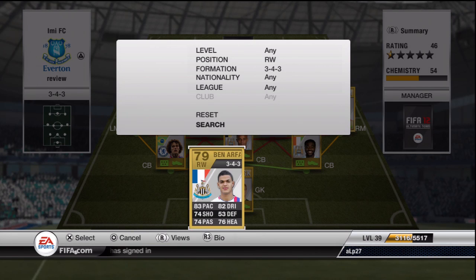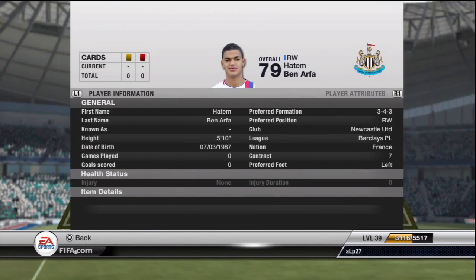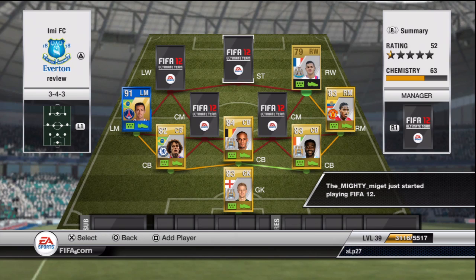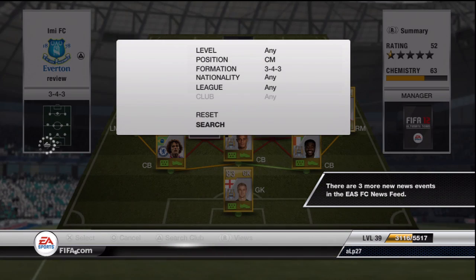At right wing we've got Ben Arfa. I absolutely love Ben Arfa in real life — five star skills, a really cool customer on Ultimate Team, so he had to go in there, especially when I bought him for 850 coins. So we'll slap Ben Arfa in there.